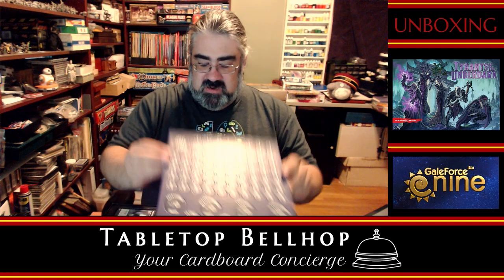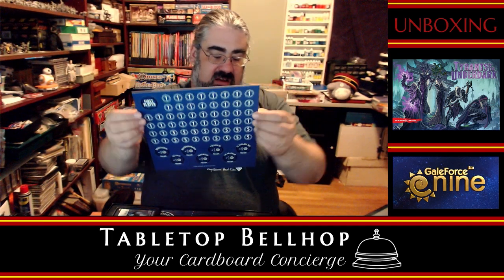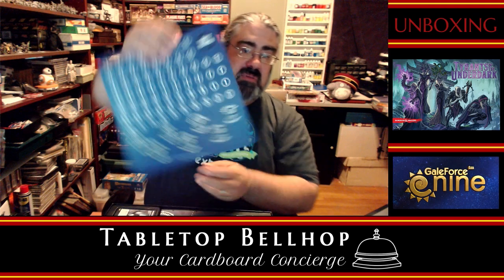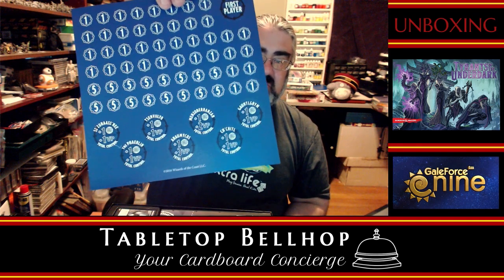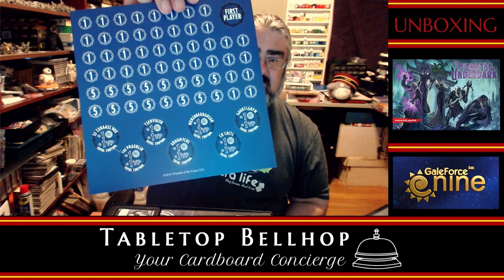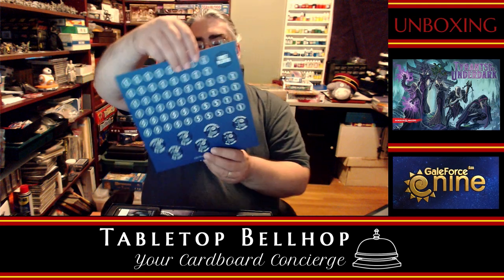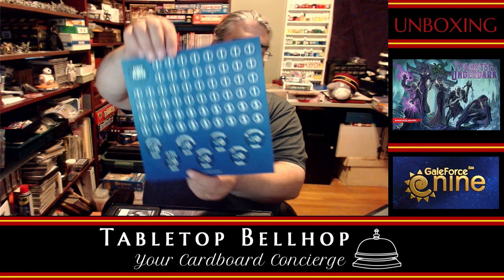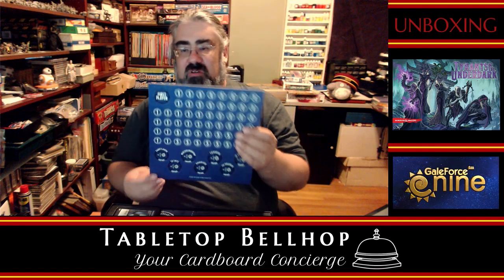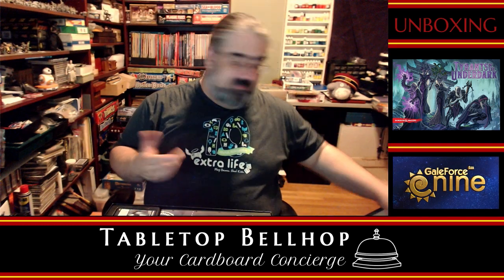We're going to start off with the punch board. There are a bunch of drow house names — the only one I know how to pronounce is Menzoberranzan. There are a bunch of victory point tokens and a first player token. I guess a thematic first player token would have been a little cooler for a D&D-based game — like a spider web or a spider because it's drow. But fair enough.